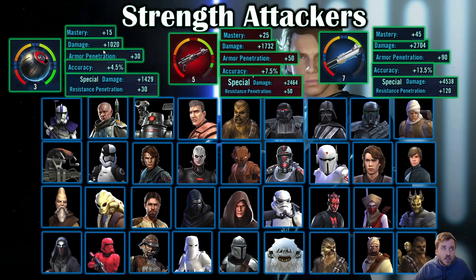When you're looking at mastery gains, you use that multiplication table with the mastery point number. Strength attackers have 15 mastery at relic 3, 25 at relic 5, and 45 at relic 7. By doing the math, you're getting plus 5 mastery each relic level before 5, and then at 6 and 7 you're getting an extra 10. For relic 8 to 9 it might be 15. But the higher relic you get, the more it impacts your mastery.